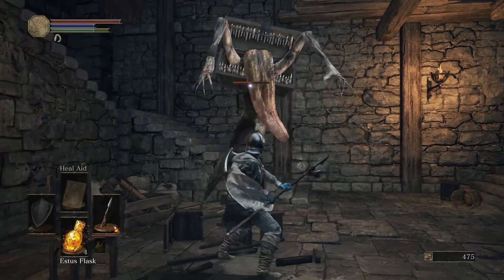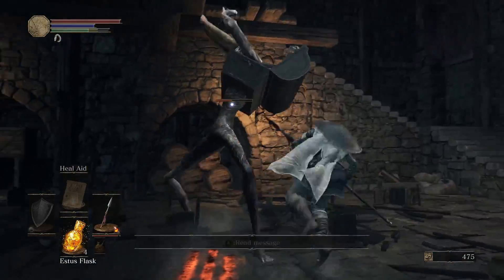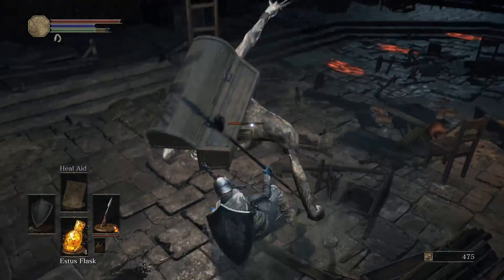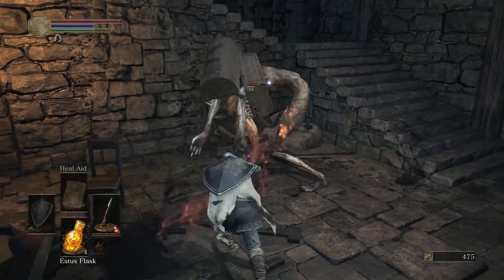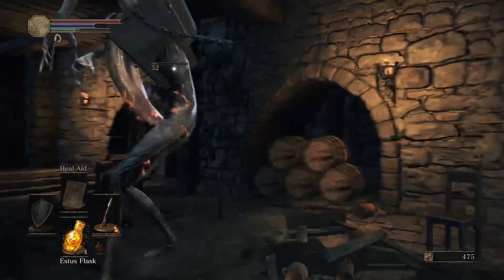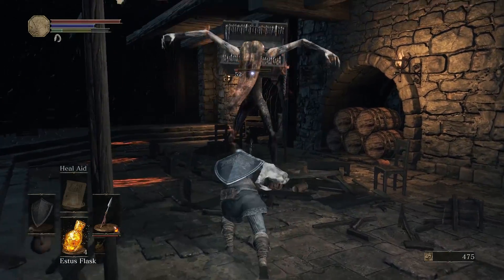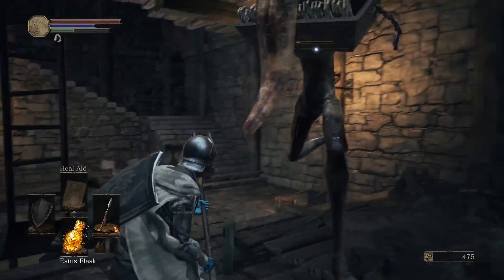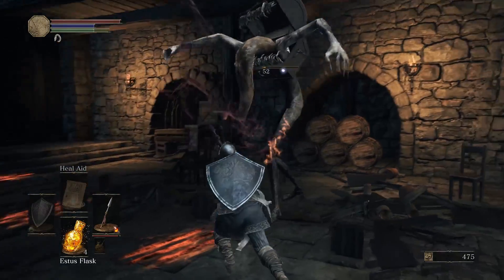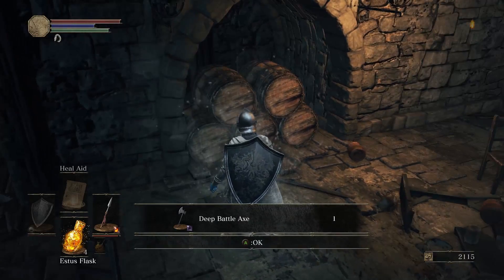He has a very unique moveset and more health than most enemies. There's a grab attack you do not want to get hit by — if you get hit by that you're dead without a doubt. I'm playing this very safe because you can die very quickly. There we go. What he drops is a Deep Battle Axe and a lot of souls.